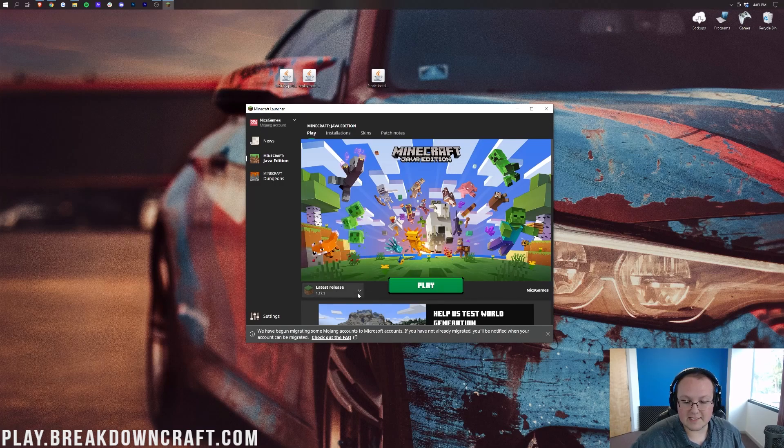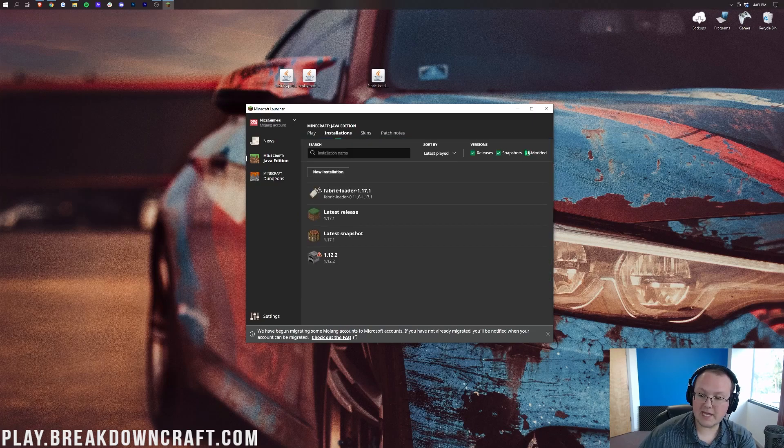In my case it's automatically selected right here. You may have to click the little arrow and select Fabric from there. Once you have that, click Play. But if you don't have Fabric or you don't have Fabric Loader 1.17.1 — which is what you need — come up to Installations and first make sure Modded is checked. You can see how unchecking Modded makes Fabric disappear; check it and it's there. You can then click Play if it appears.